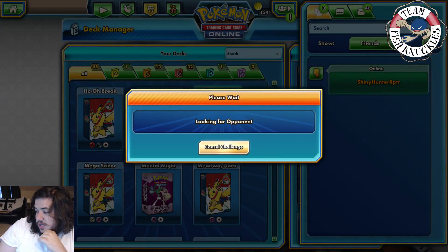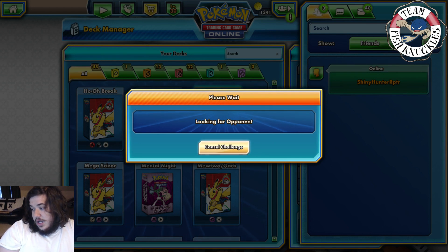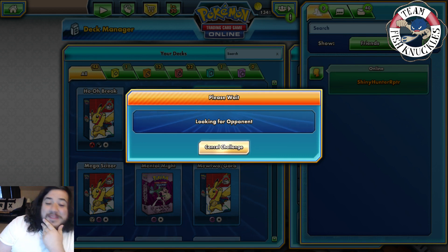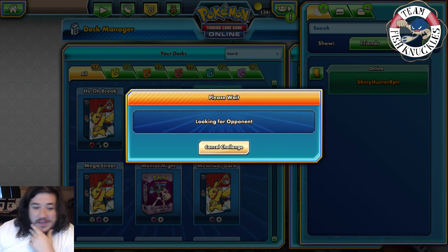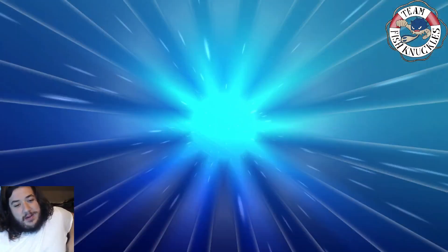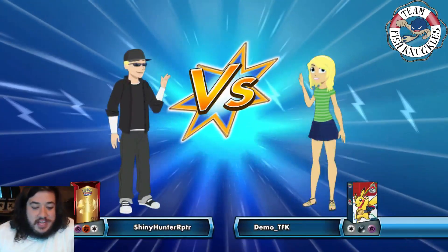I don't know if I'm a fan of this Evital Mew deck. I know James is in love with it, but I personally am not a big fan — I don't really understand it. Like, why do you play Mew? Why don't you just tag with the Evital? But here we go to game number two. Alright — what do we get? There's a Mew. So right now this is actually good, because we can start Mew, DCE, Max Elixir, hope to hit something, and start the party that way.